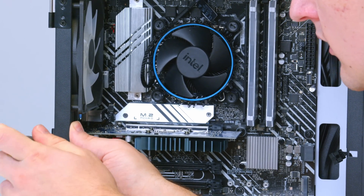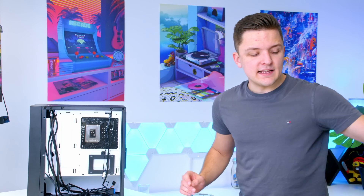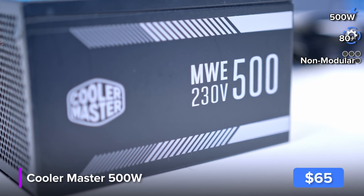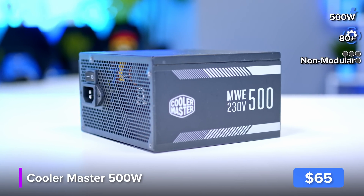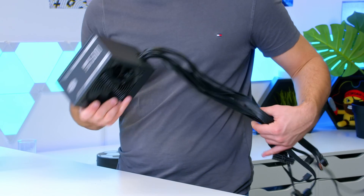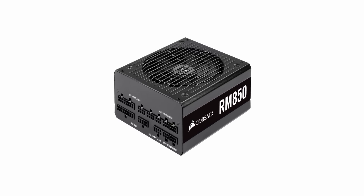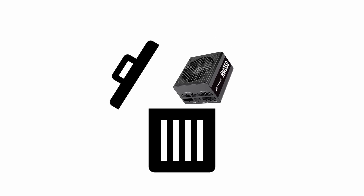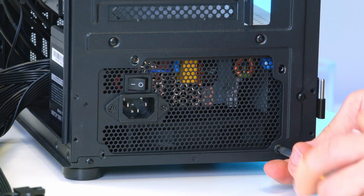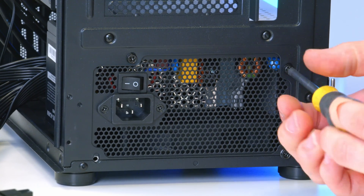With upgradability at the top of my mind, the power supply was a tricky choice. In the end, I settled for this Cooler Master 500 Watt — it's very basic, but it does have an 80 Plus certification and enough wattage for something like a 3050. If you want to go higher-end on the GPU, I'd recommend a 650 Watt unit. I picked this up for less than $50, making it a great value choice. The last thing you want to do is pick up an 850 Watt unit, spend more than triple the price, and then never need it — that's a huge waste of money that could go into other components. We slide the power supply into the rear of the case and screw it in with four screws.